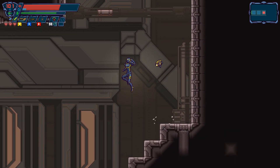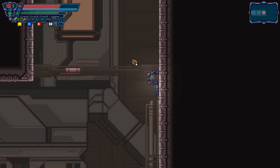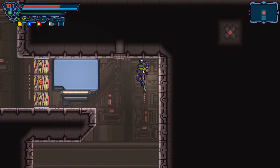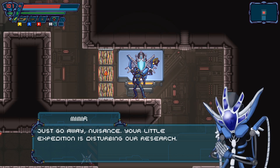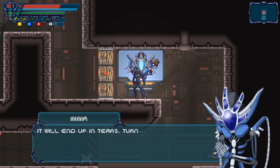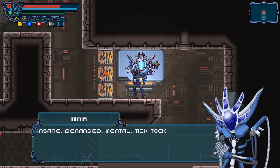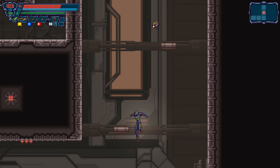A couple of ways to go here — just up this wall. We can do that. I think these are falling platforms. That opened a door. Oh, this is my mirror again. Just go away, nuisance. 'Your little expedition is disturbing our research. We'll end up in tears. Turn back and never return. Someone here is crazy and it's not me. Leave before it's too late. Insane, deranged, mental. Tick tock.' Yeah, you seem like a well-adjusted individual.